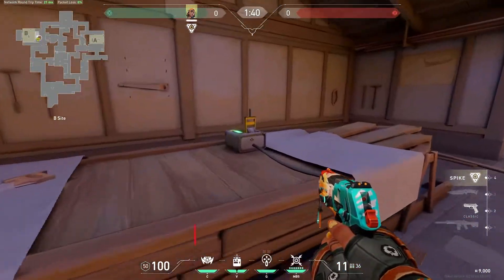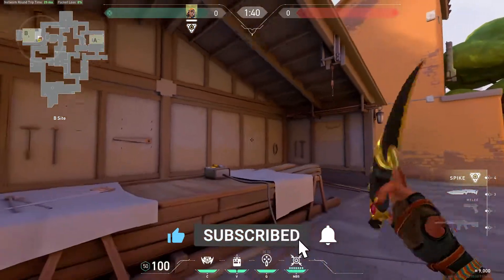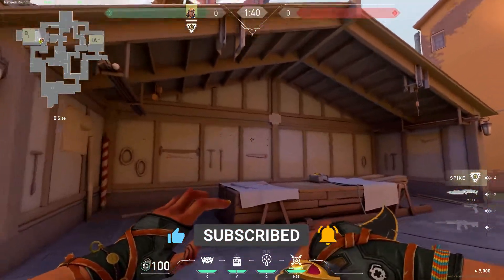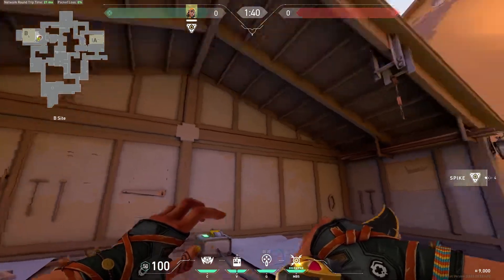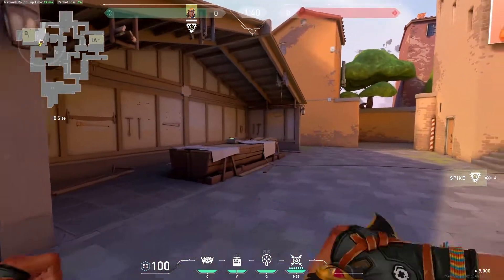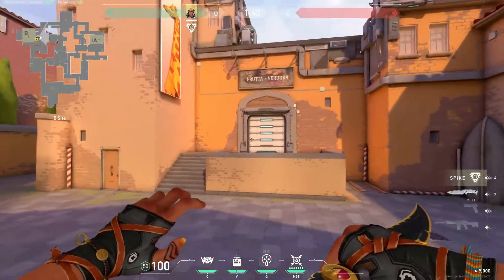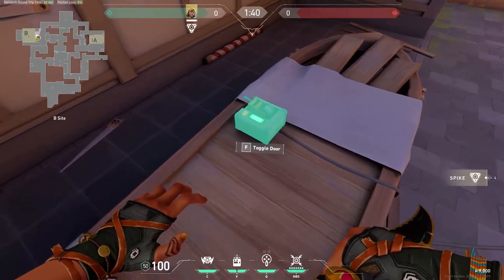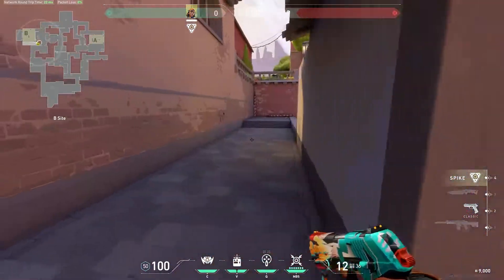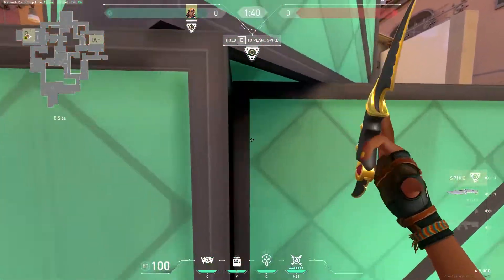This area is more commonly known as Switch, because of the switch here to close the door. But there are actually a few callouts for this — some people call it Shed, some call it Tool Shed, Workbench, or Lever. The most common callout I know is Switch. This is Lane, this is Sight, and this is Default.